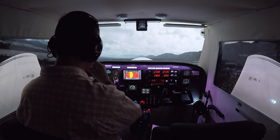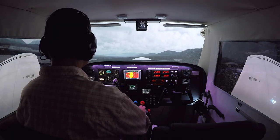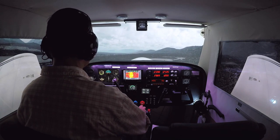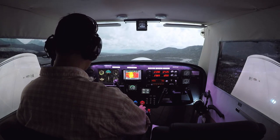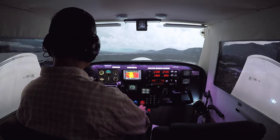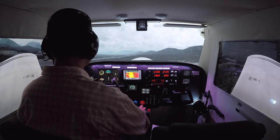So that is a short field takeoff over an obstacle. Worth practicing — hope you are able to make it work in your own sim. We got off pretty quick there; that was a 2,400-foot strip and I'd say we were off from probably 1,000 feet. Didn't take too much runway to get going, even at this higher altitude.